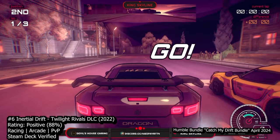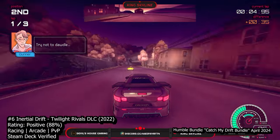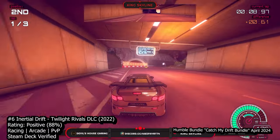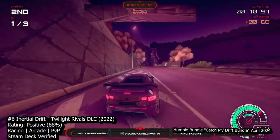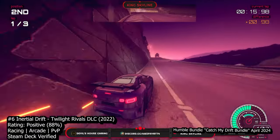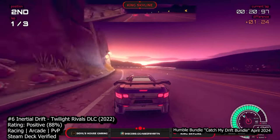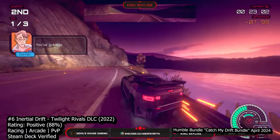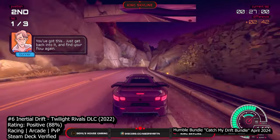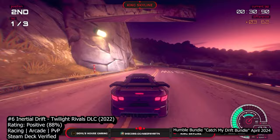At number 6 we have Inertial Drift: Twilight Rivals DLC. Diving into the dynamic world of Inertial Drift, the Twilight Rivals DLC ignites a surge of excitement, injecting fresh energy into this indie racing sensation. This DLC pack introduces a wealth of captivating features, including compelling storylines, original Eurobeats soundtracks, new cars, and tracks. Prepare yourself for the ultimate tests as the Twilight Rivals emerge, bringing with them a new level of competition. Navigate through immersive narratives and confront formidable adversaries, pushing your racing skills to their limits in thrilling showdowns.